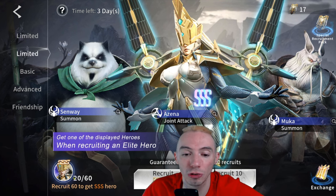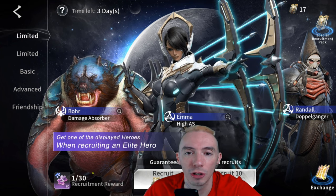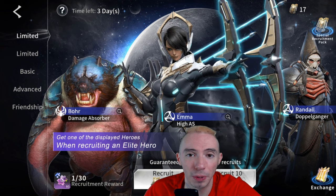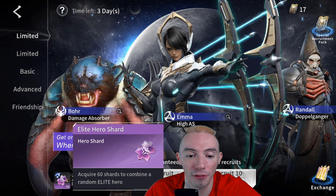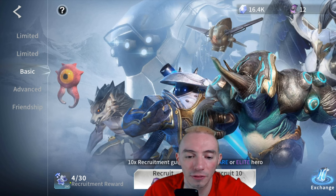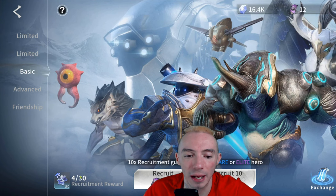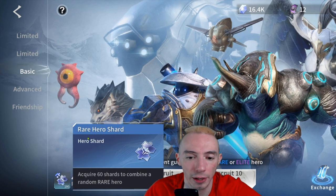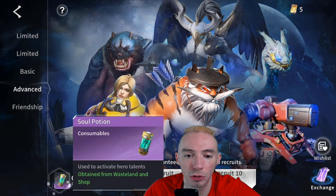After you reach your first 60 pulls on a limited banner, it then cycles through different things — it will go to blues, which are rares. Your next 30 shown will give you 60 puzzle pieces for an elite hero, so you'll get a guaranteed random elite hero from that. If we take a look at the basic summoning, it's kind of similar except you don't have access to get a Triple-S hero. After 30 recruitments under the basic banner, you'll get 180 rare hero shards — roughly three rare heroes.